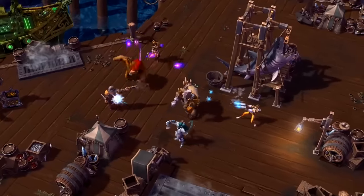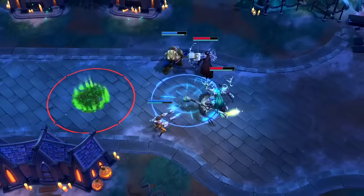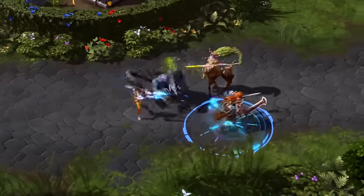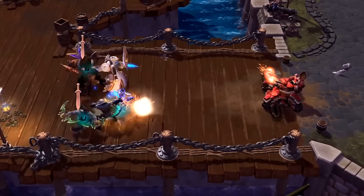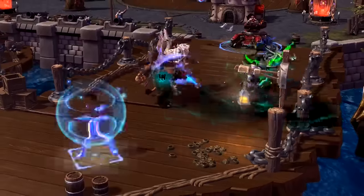Relentlessly attack enemies and land melee hits to charge up Tracer's Pulse Bomb quickly. While the bomb provides a serious amount of damage, you will need to get in close if you want to make it stick. Hold a couple of Blink charges or a Recall in reserve to dash in fast and get out even faster.